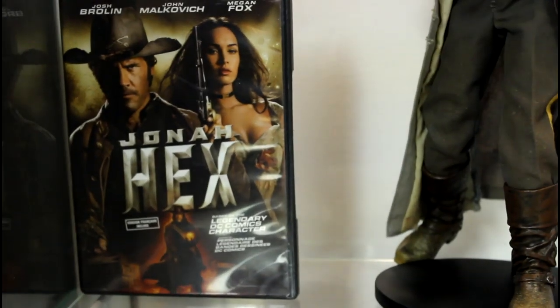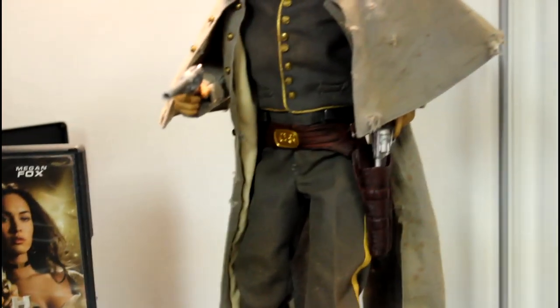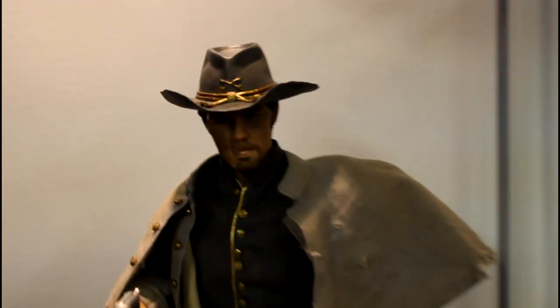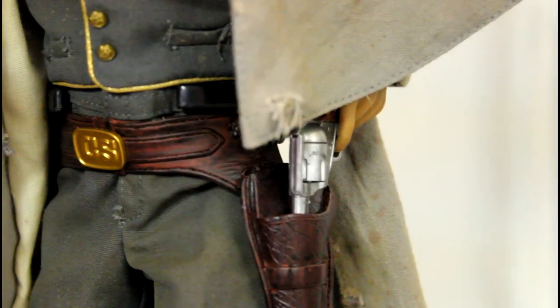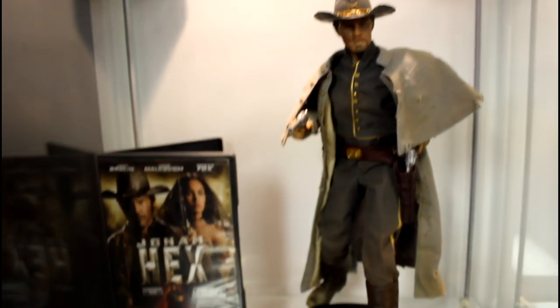Going down — really, really bad movie — Jonah Hex. But the figure is pretty okay. This is from DC Direct, it's the 13-inch Jonah Hex figure. Surprisingly good face sculpt on this one, which you wouldn't expect from DC Direct. You have his revolvers, weathered pants, the boots, and the display stand. Pretty good piece for the price — you can get these for about $30 nowadays.